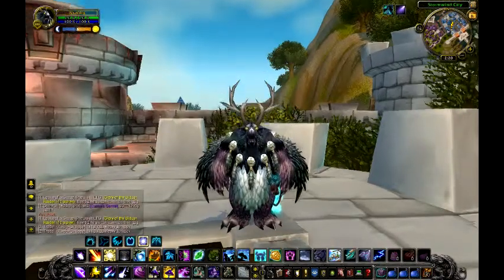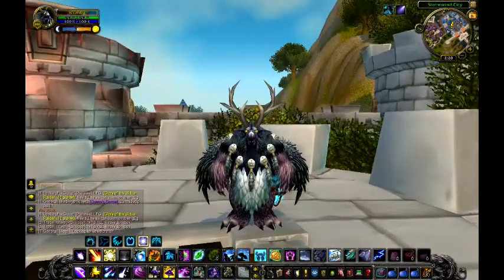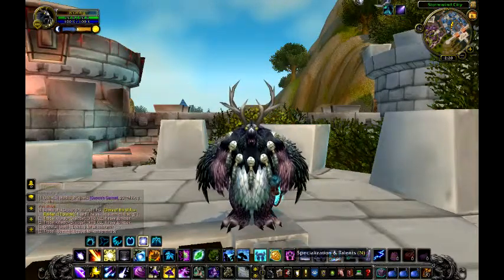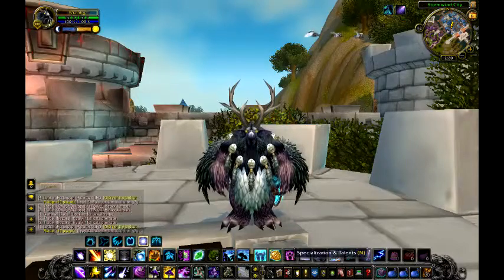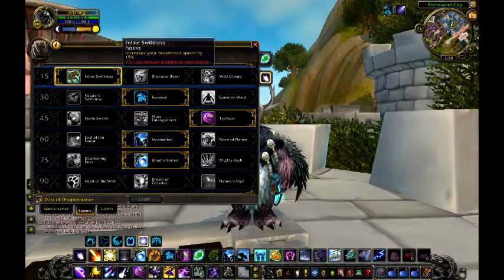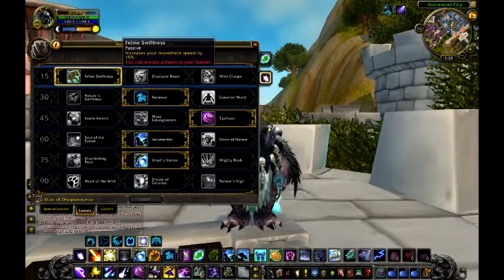Hey, what's going on guys, it's Chief here. Today I'm going to be making another short video on the Moonkin talent points and glyphs for patch 5.04. For talent points, I got Feline Swiftness because it increases your cat form speed by 15%.